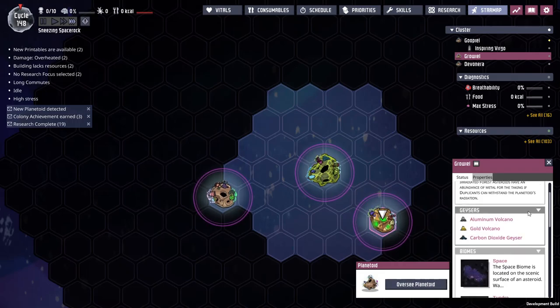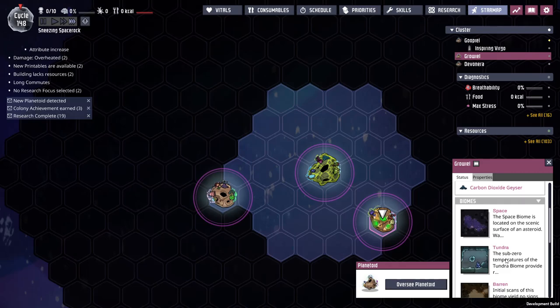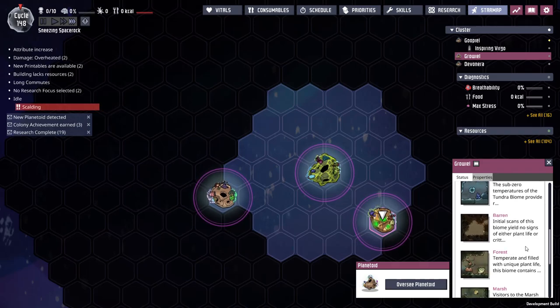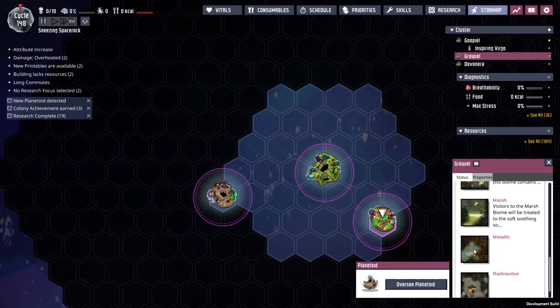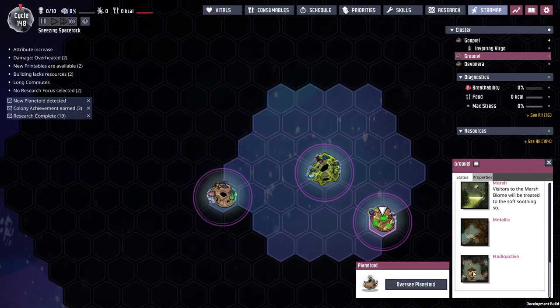You can get a preview of what's here — geysers, which are kind of cool; a couple of volcanoes; gold, which might be pretty interesting for refined metals; aluminum; and a carbon dioxide geyser, maybe for fuel. Carbon dioxide is no longer nearly as useless as it was. The biomes here are space, tundra, barren, forest, marsh, and metallic — which apparently has dreckos, a biome I don't think I've seen before. Finally, radioactive — definitely never seen that before, because that's a new idea for this expansion. So we're going to try to get there and see what that's all about.